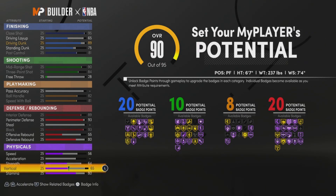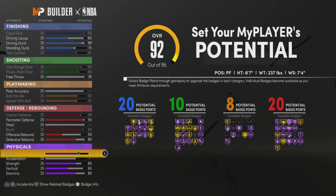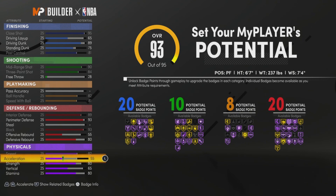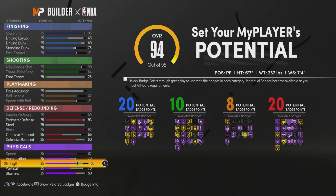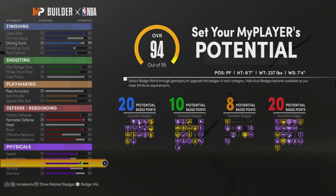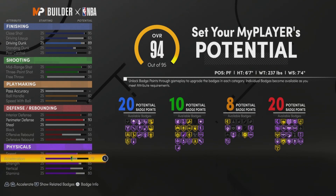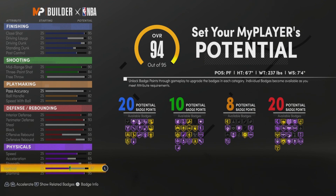Put your strength to at least an 80. And max your speed out — of course you have to max your speed out. Put your acceleration to about a 70. Put your vertical to a 70. Now you can choose strength or stamina to max. I chose strength — I put my strength to an 85. If you don't care about acceleration, put it down to a 65 and put your stamina up.